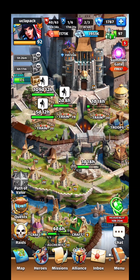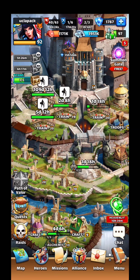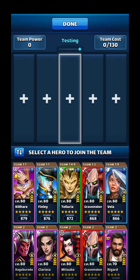Hello, this is UCLA Pack. I want to talk about setting up an ideal defense and emblem placement — where you should focus. I realize everyone doesn't have the same heroes, but we should cover the main tanks in the game and how you would build your team around that.